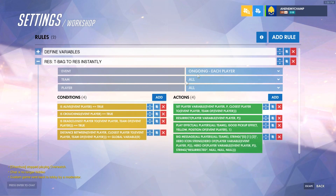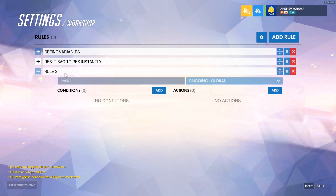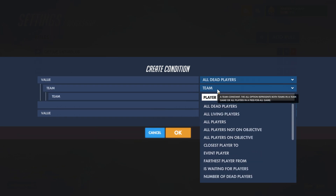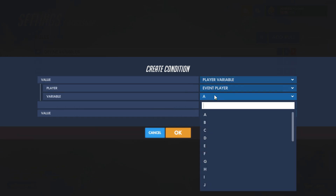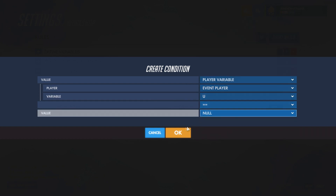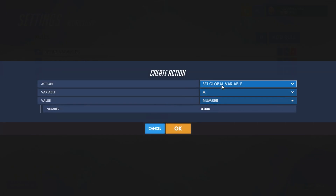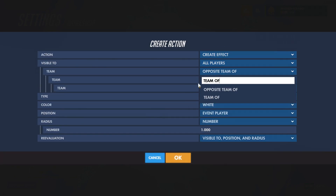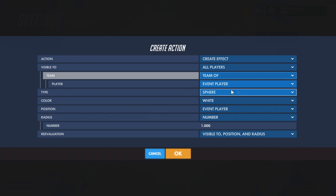I want to add another effect — a ring to show the radius of where you can resurrect someone. We're going to do res create ring on death. So when a player dies, we're going to make sure the ring doesn't already exist by checking player variable U equals null — that basically means this variable hasn't been defined yet. Now we're going to create the effect, which will be visible only to the people on your team when you die. When you die, it'll create this ring and only show it to your teammates.